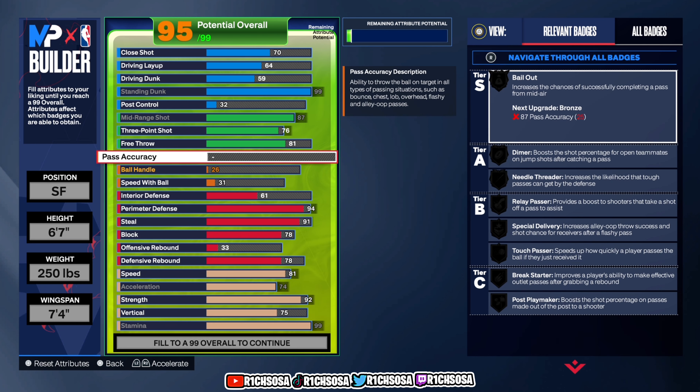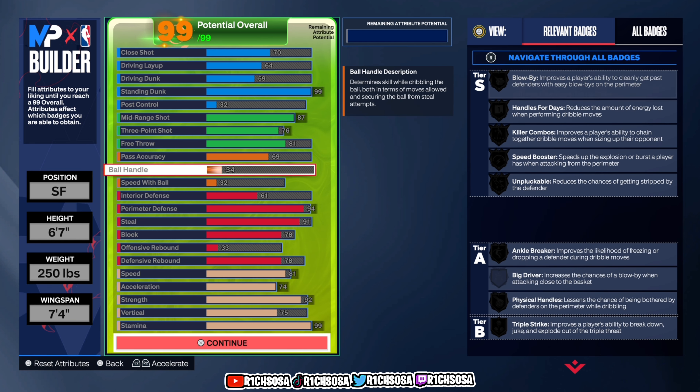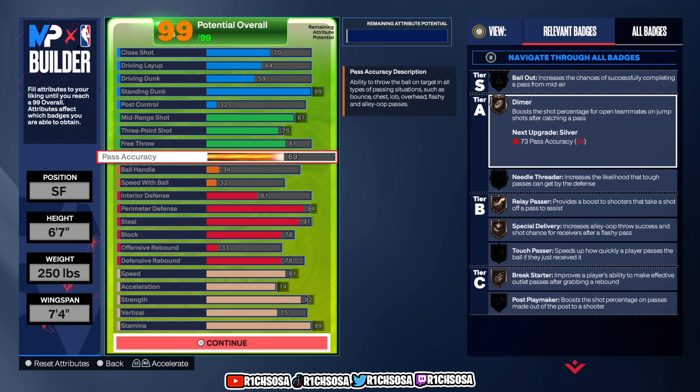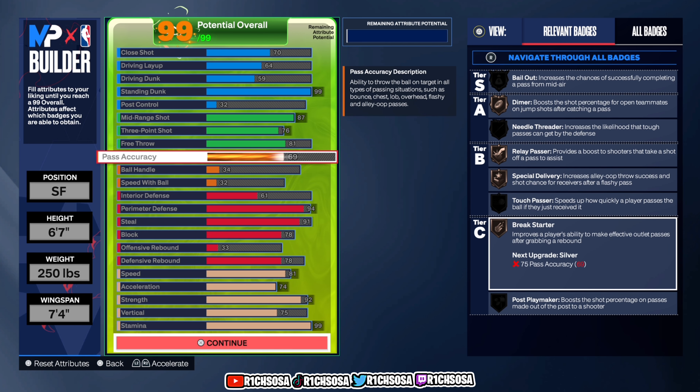Let's wrap everything up with playmaking. Go ahead and put pass accuracy all the way up to 69. You'll have one extra remaining attribute — put that towards your speed with ball. We get bronze Dimer, Relay Passer, Special Delivery, and Break Starter.